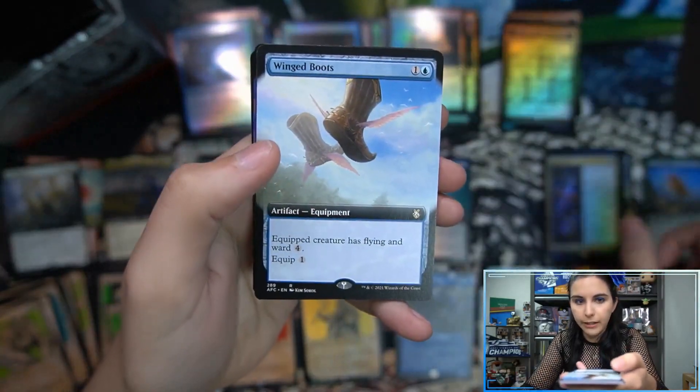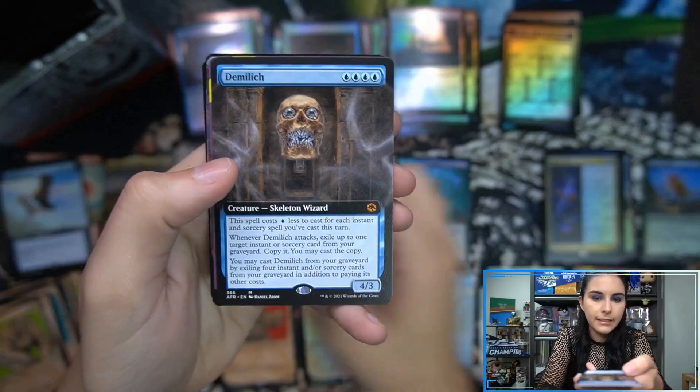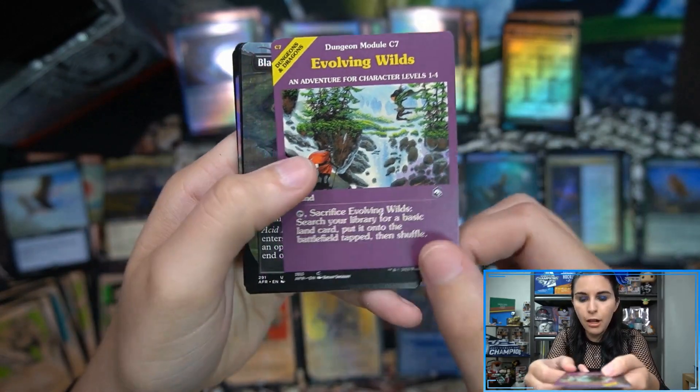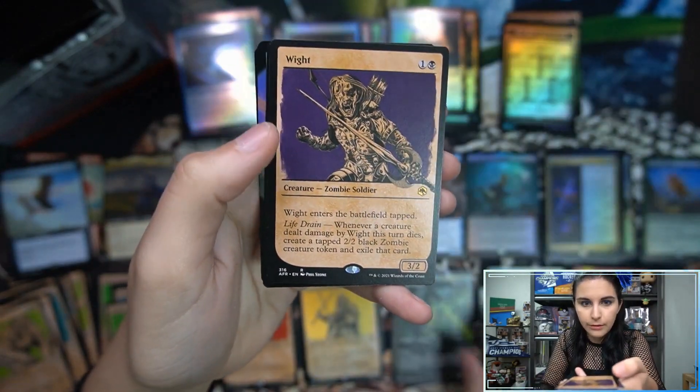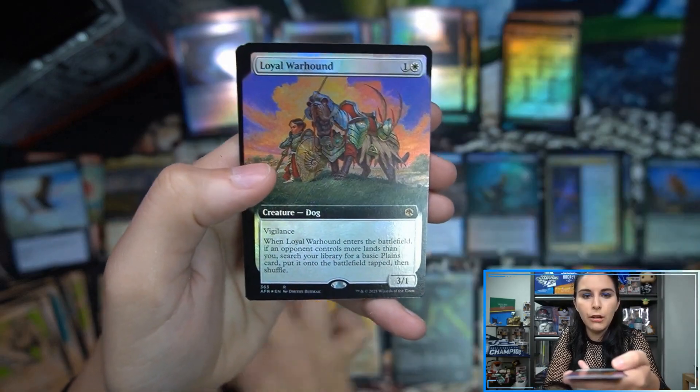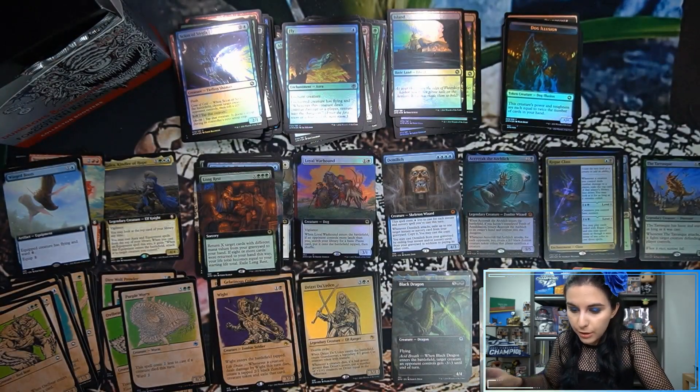Rogue Class foil rare. Winged Boots. Hey, Demolich Extended Art — nice, extended art mythic. Evolving Wilds module. Black Dragon non-foil borderless. Showcase rare. Loyal Warhound extended art rare foil. And Dog Illusion token creature.